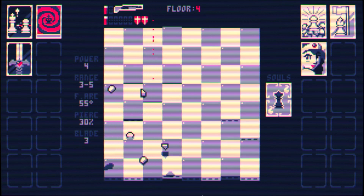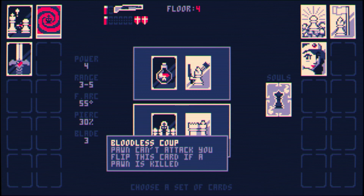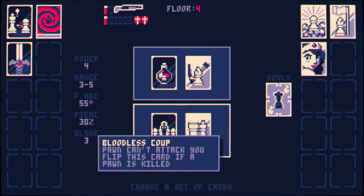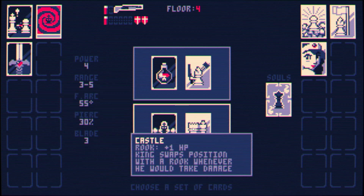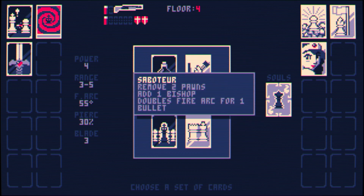Another floor done. These higher ranks are not playing around. Down here we have 'Bloodless Coup' — pawns can't attack me, but as soon as I kill a pawn they can attack. It's kind of useful but not that great — usually you have to kill pawns to get back there anyway. Maybe combine it with the taunting 'read jump over them' thing. 'Castle' — it gives the rook one extra hit point and you have to kill the rooks before you can kill the king, which is inconvenient. There's only one rook on the board right now.